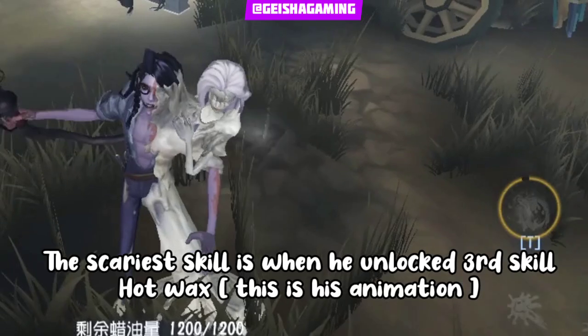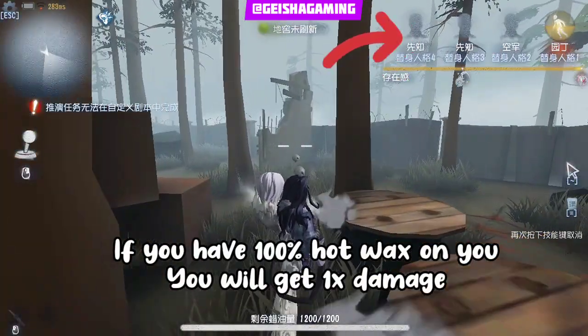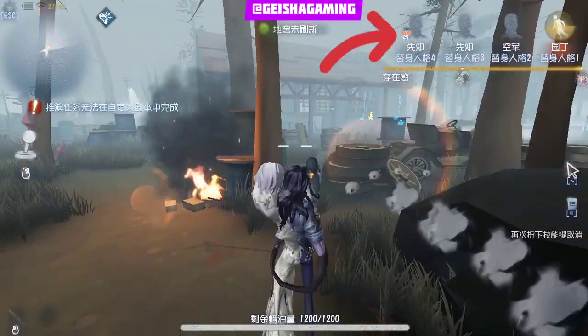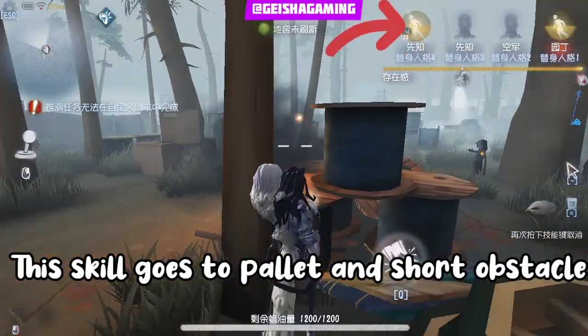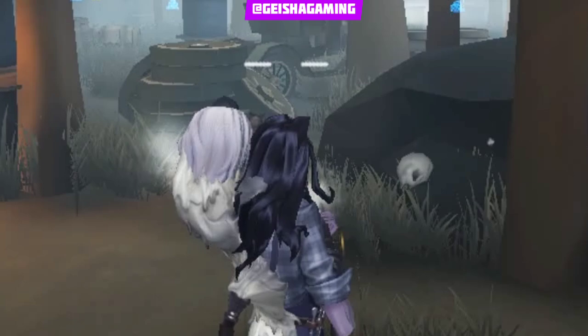Okay, so first of all, the scariest skill is the Hot Wax skill. After he unlocks the Hot Wax skill, it becomes very dangerous. If you get hit until 100%, you will get one-shot damage, and the skill will go through pallets and strike obstacles like a sparrow.